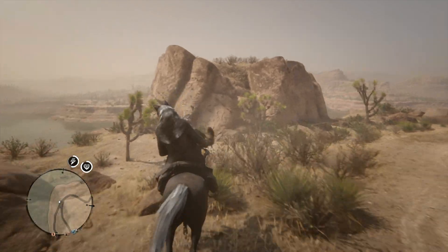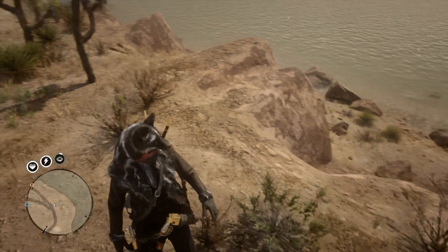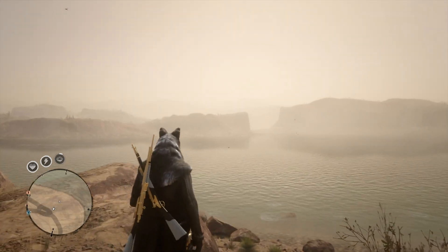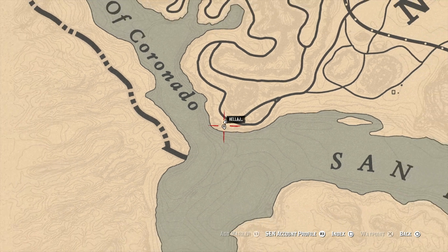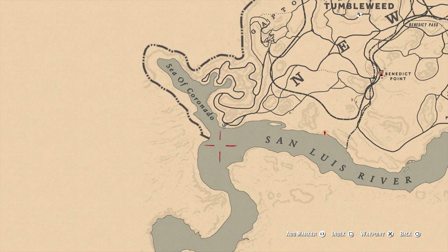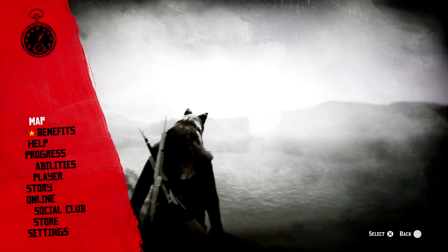You can do this glitch anywhere you can slide. I like to do it in roads. I like to do it in Armadillo. This is just the best location for the glitch. Here's the exact location one more time — it makes it really easy to get across the map. We need to find a place that we can slide to get into the glitch.